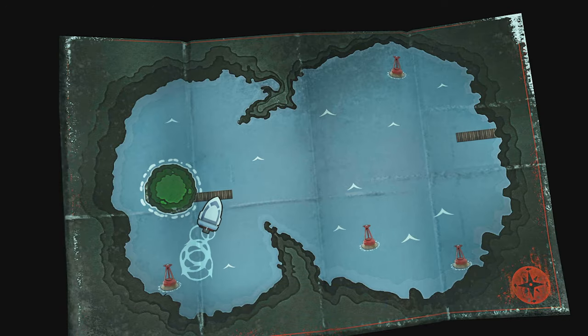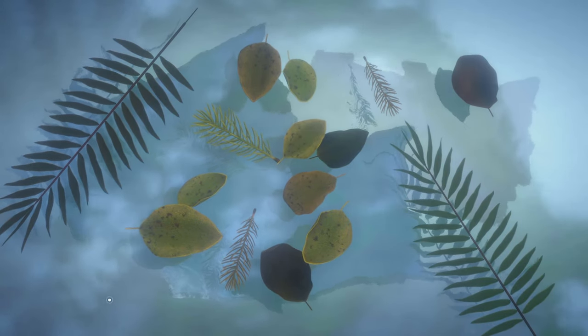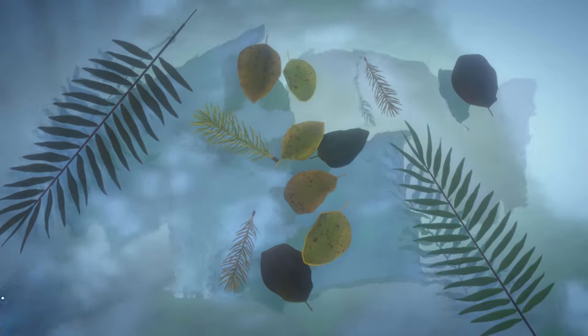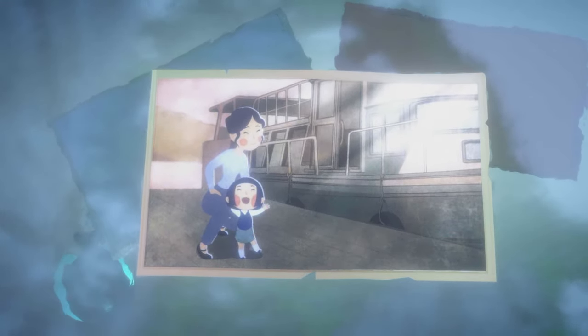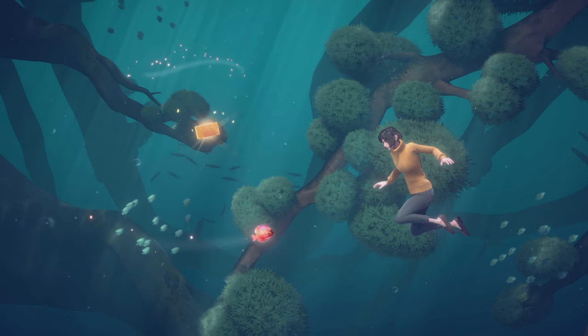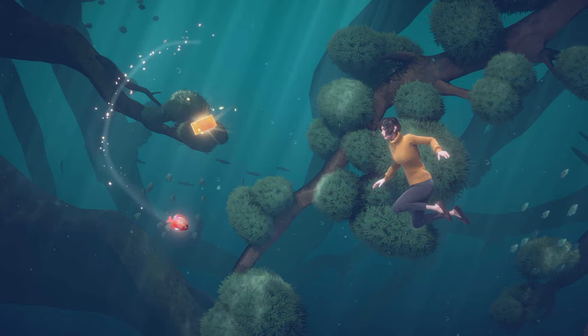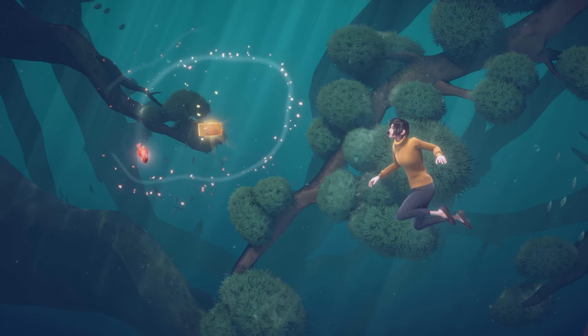Then go to the small island. A bigger cutscene here and after that, move the leaves outside your field of view. Grab the photo, move it around and then release. Do the same to the second one. Grab the fish and circle the last photo. Start big and move closer in order to avoid triggering the cutscene. The Bubbling Over achievement will pop.